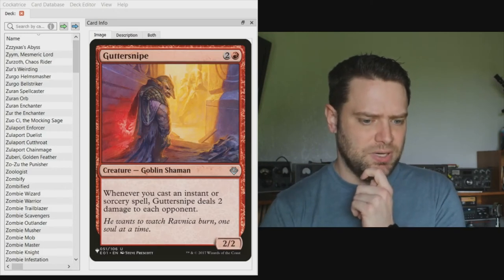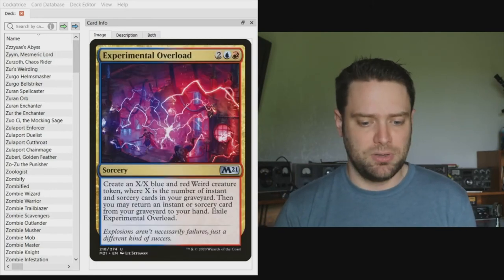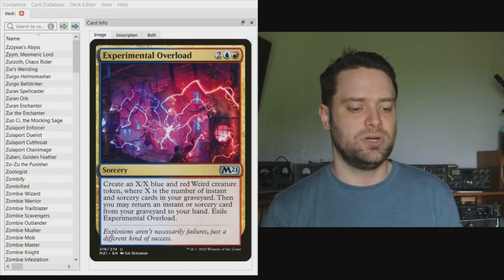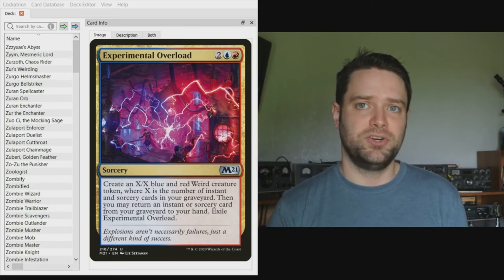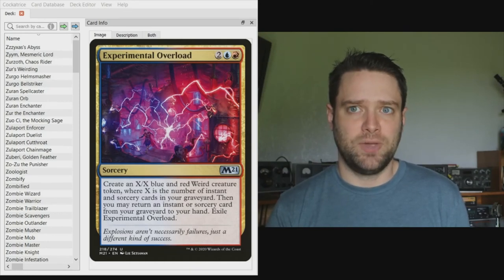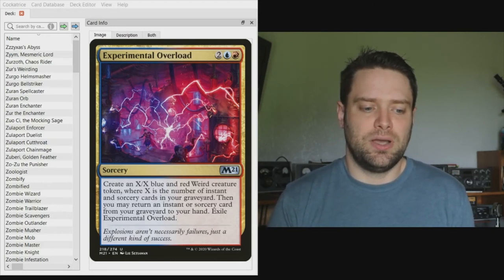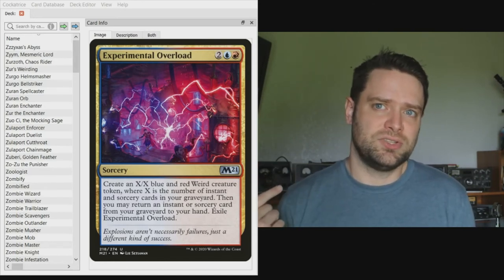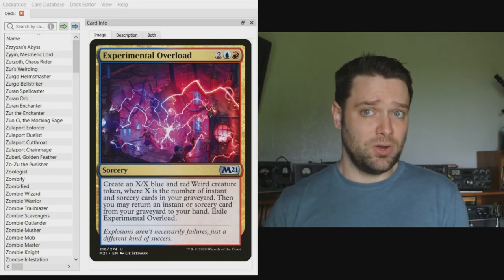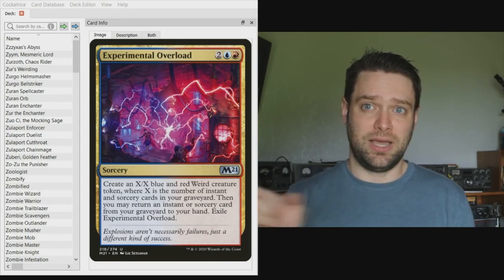Another combo is Experimental Overload — a four-mana red-blue spell that creates an X/X blue-red weird creature token where X equals the number of instant and sorcery cards in your graveyard, then you may return an instant or sorcery from your graveyard to hand and exile Experimental Overload. If you've cast ten instants and sorceries, you exile Overload, get a spell back, and create a nine-nine token. Then Brutaclad makes all your tokens nine-nines at combat. Love it.